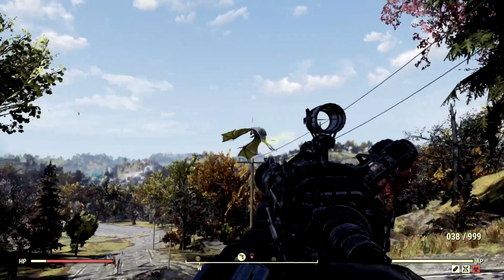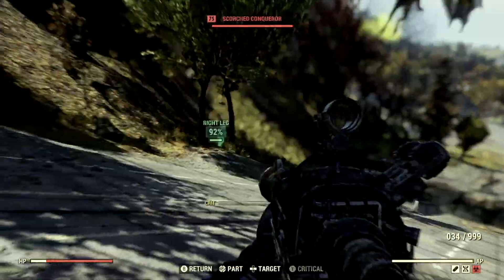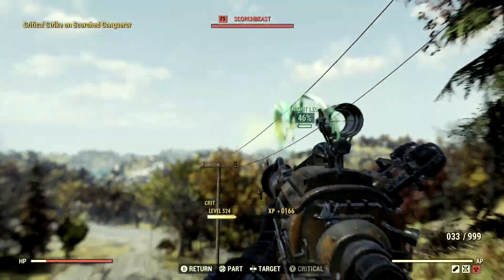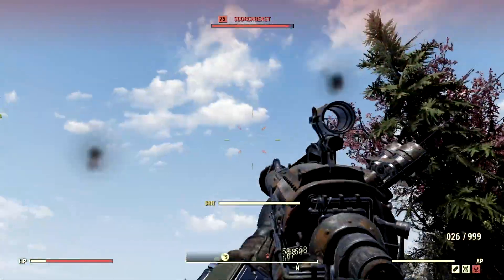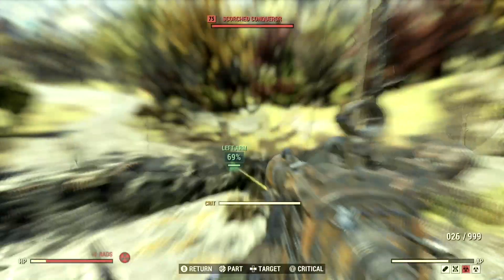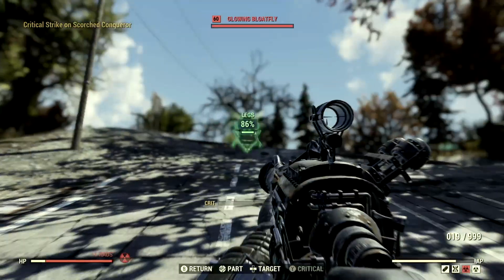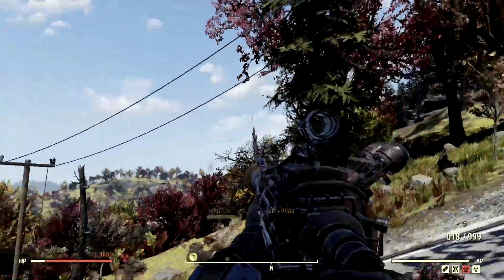The next target on my list is the level 75 Scorched Beast Charlie. We're gonna shoot at Charlie just a couple times to get her attention. We got her attention — she's on her way. While she's on her way, we have to take down this guy because he's shooting at me. And what the heck is behind me? Another bloatfly! Holy crap — am I getting swarmed? What is going on here?